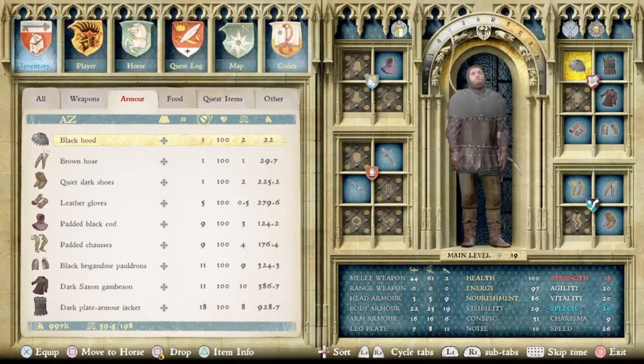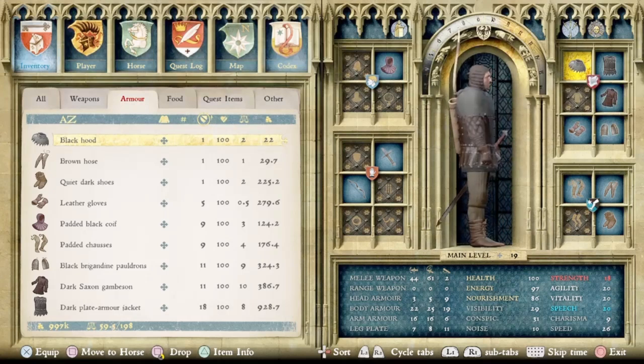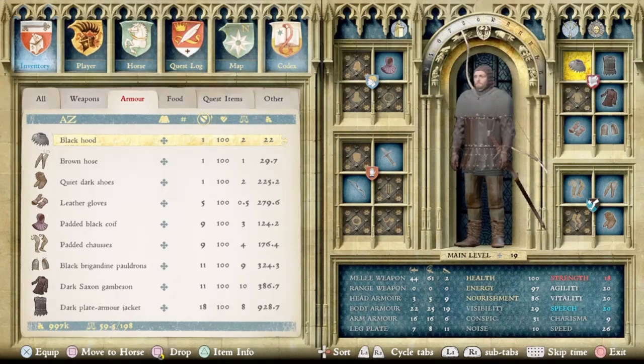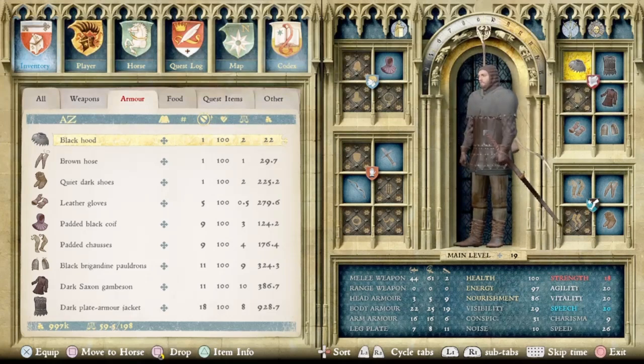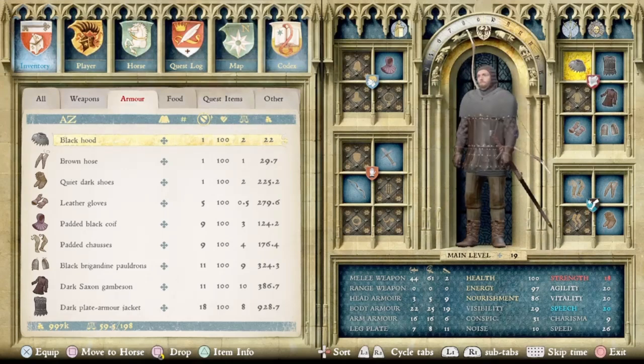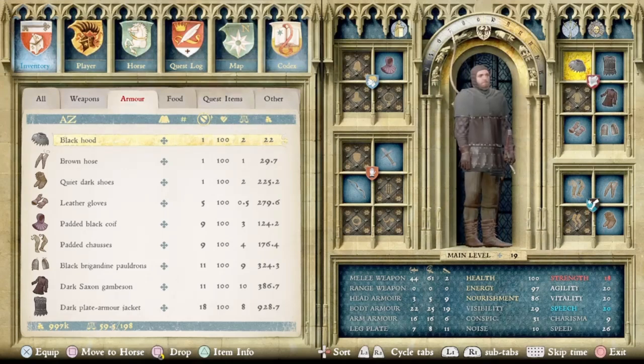The AAR for this exact outfit is 48.98. That's not terrible considering you're almost invisible and the noise level is only 10 — nobody's going to hear you coming. You could swap in better or more play-style-appropriate weapons, and if you want a shield, the Black Shield keeps visibility nice and low. Overall I think this is a great stealth outfit that will get you through the game as an assassin.